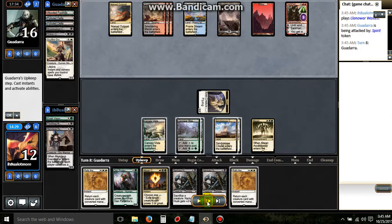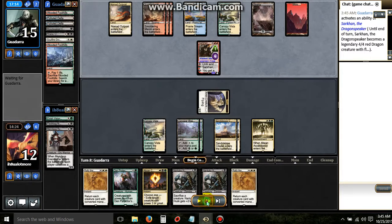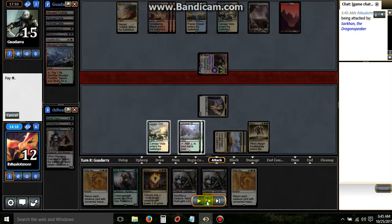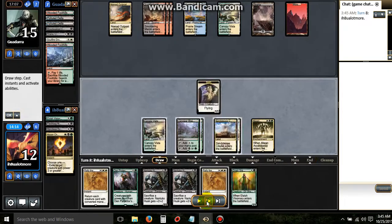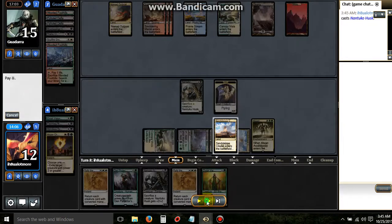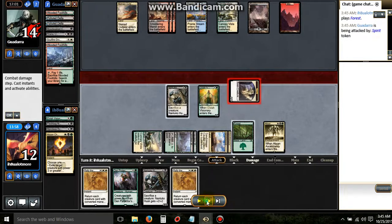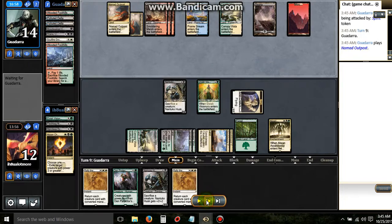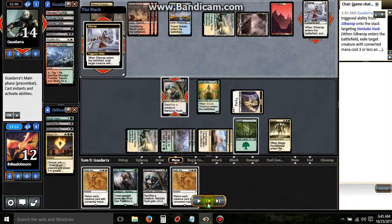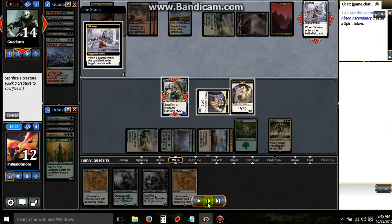So we'll tag him, we'll set up for the exile. We've got a Husk in play — that's all we need now to Rally, without losing the extra Visionary in the grave. So he's going to try to Silkwrap, so we'll sack our Visionary, get our trigger. We'll sack the Husk, get the trigger.